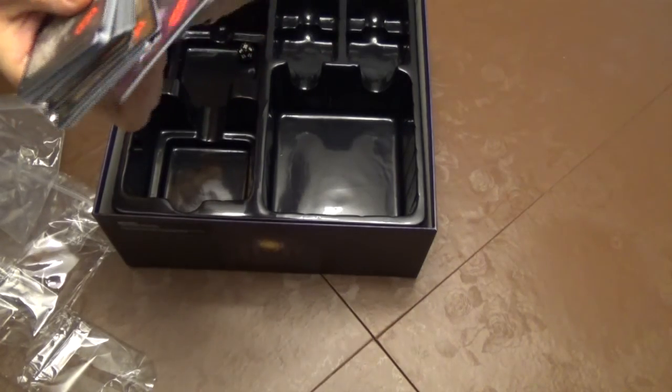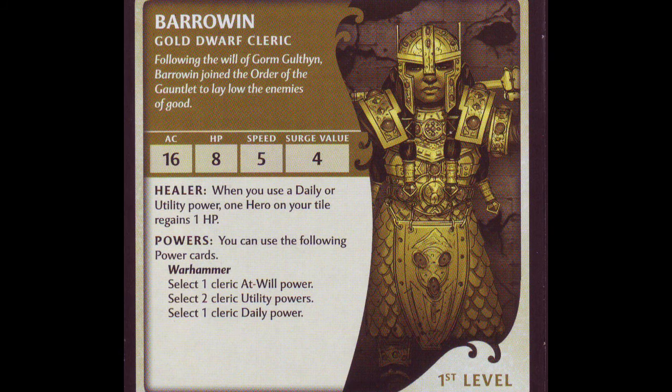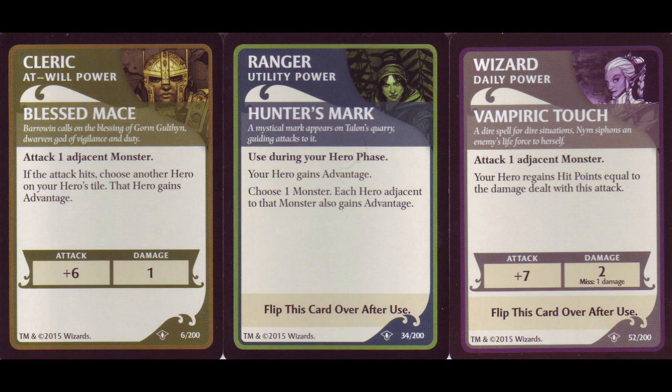Here we have some more monsters — lots and lots of cards, easily a hundred some odd cards. Every character is going to have their own special abilities. You can see that, say, the fighter here has an action surge and he can use this to take an additional action. The ranger has Colossus Slayer: attack one monster within two tiles of your hero. So these different characters are going to have varied attacks and abilities to allow them to stay alive, or maybe combo with other characters and their abilities to really lay waste to the enemies that are going to be swarming around you.